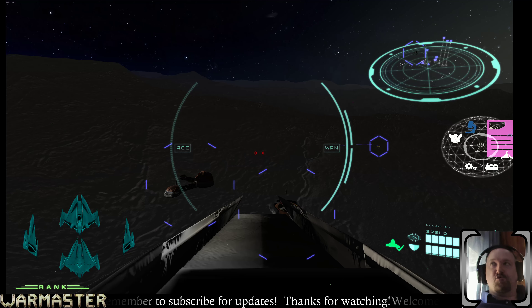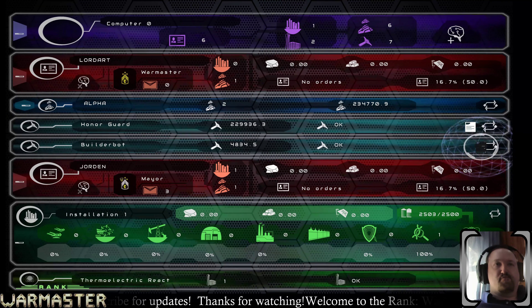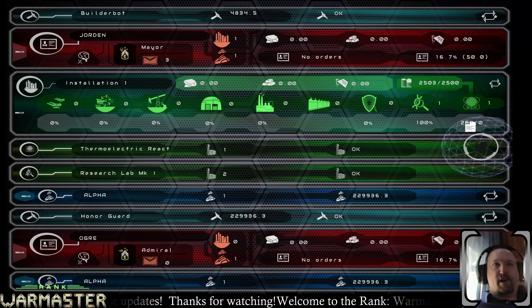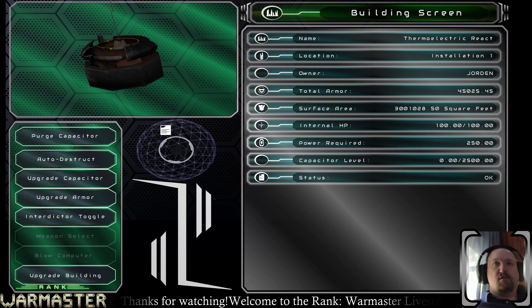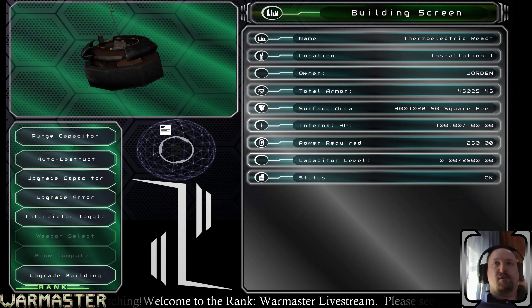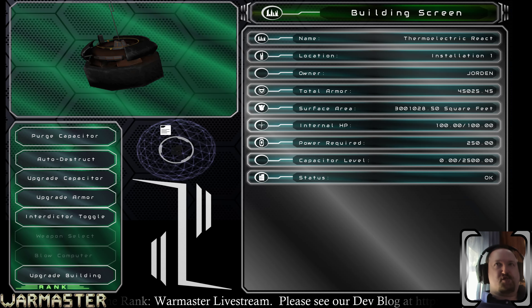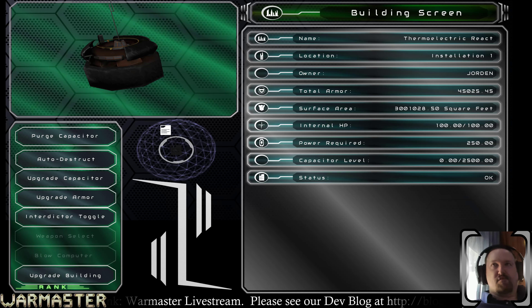There are a couple of ways into the building screen. The first is through the asset screen — we have two buildings up right now, a reactor and a research lab. If we go into the reactor and click over here, this is what the new building screen looks like. For those who have seen it in previous incarnations, it obviously didn't look like this.